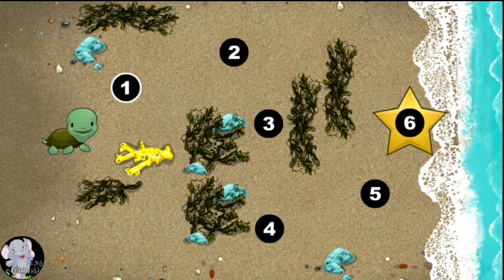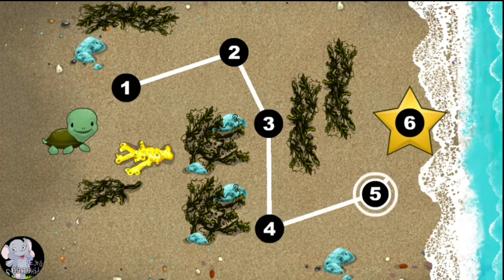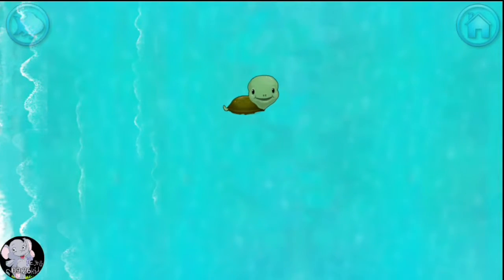This baby turtle needs to get to the sea. Connect the dots to show her the way. You're doing great! 1, 2, 3, 4, 5, 6. Happy travels, turtle!